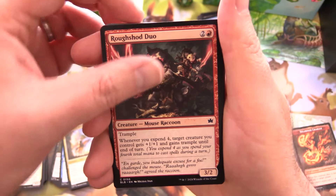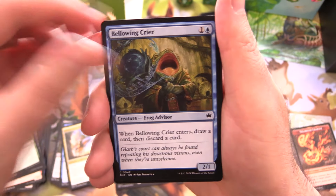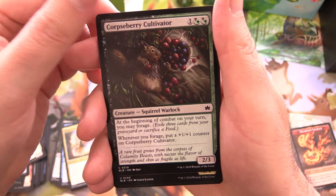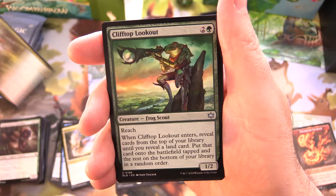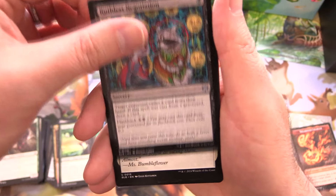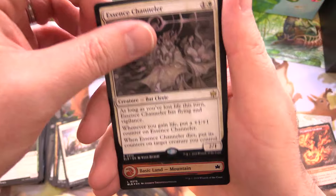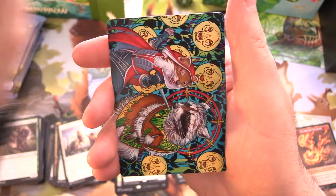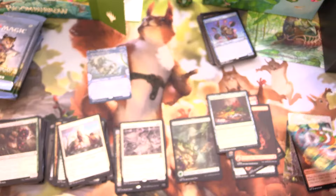Next up we've got a Rough Shod Duo, Early Winter and Cash Grab, Bellowing Crier, Pelleted Provisioner, Veteran Guard Mouse, and Corpse Berry Cultivator. Squirrel Warlock — interesting combo. Wondertail Mentor, Clifftop Lookout. We have Frog Support People, Ruthless Negotiation, Hop To It — I like the puns in this set as well. Essence Channeler for the rare. Foil Mountain, Foil Heaped Harvest, and this is an awesome art card — Ruthless Negotiation.